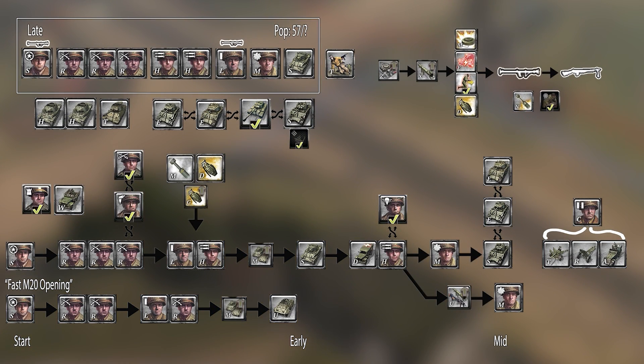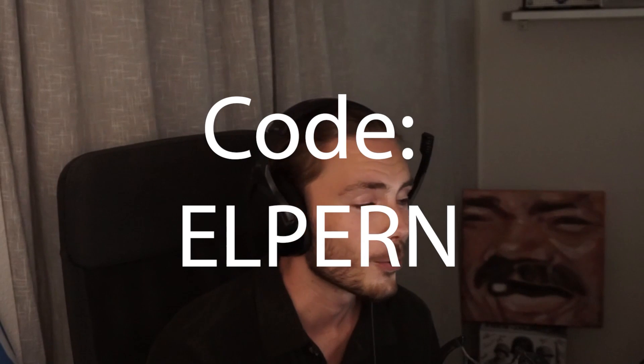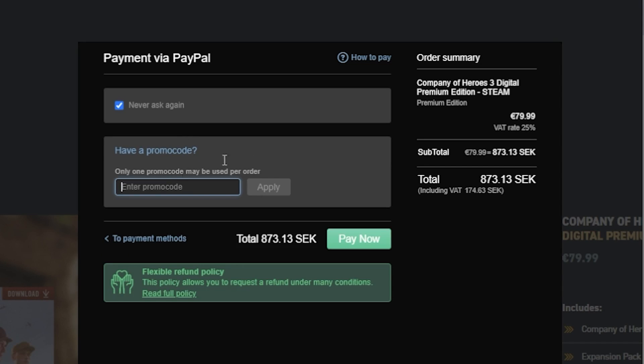I plan to make a lot of these sorts of guides in the future, and especially for CoH3. So if you do plan to pre-order CoH3, please use the link down below in the description and use code ALPERN on checkout. This helps me directly by giving me a cut of the purchase. Thank you, and thanks for watching.